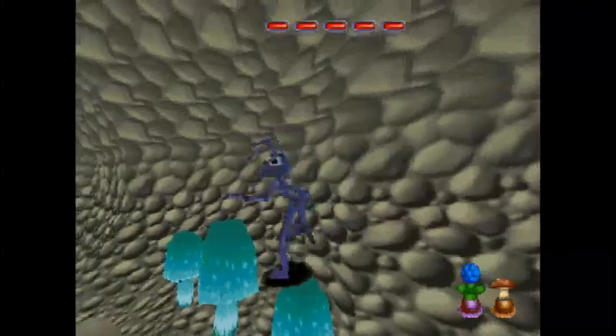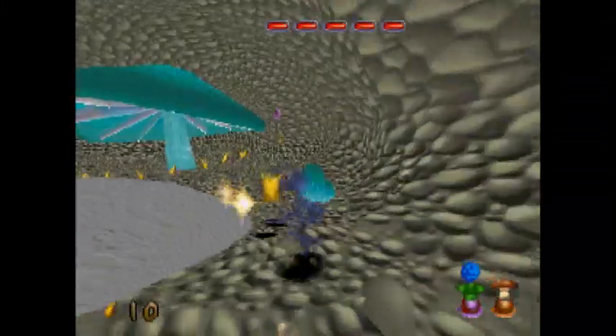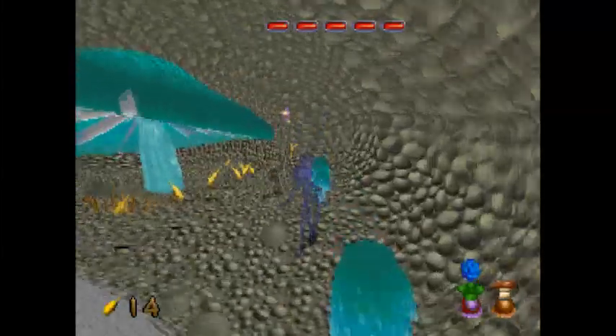This level's basically just: do some tricky jumps off of the mushrooms to get the Flick letters, find all of the tokens, and then you can beat up Thumper.